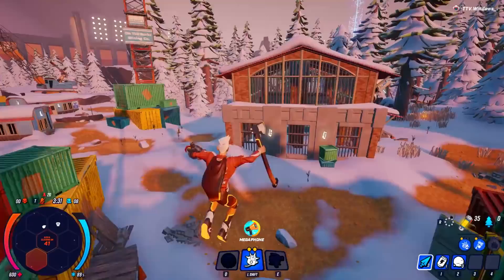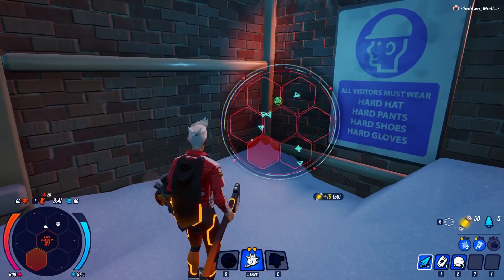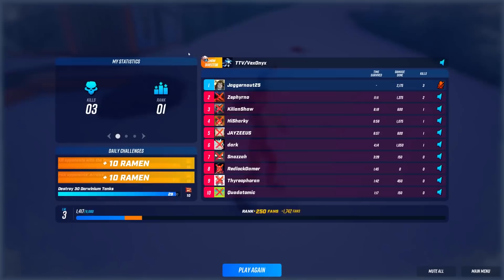Combat is heavily incentivized in Darwin Project, so it's rare to find a match that lasts over 15 minutes. There are cabins scattered across the zones with maps inside that show the real-time locations of every single player, and you can even inspect craftable things like campfires that other players leave behind to help track them down. The faster pace and lack of long load screens is refreshing, but winning a match is never quite as fulfilling when you know you beat just nine other people rather than 99.